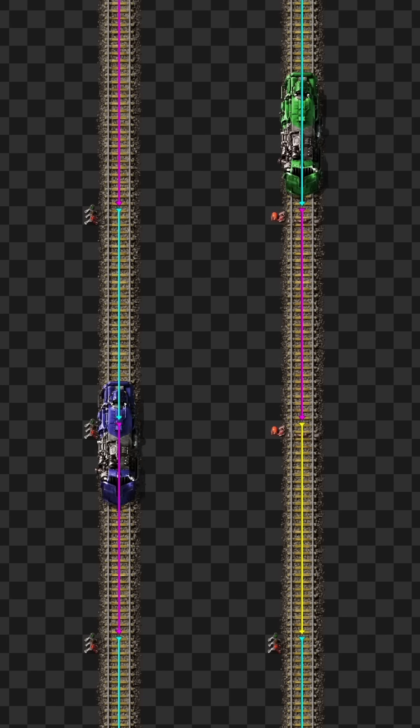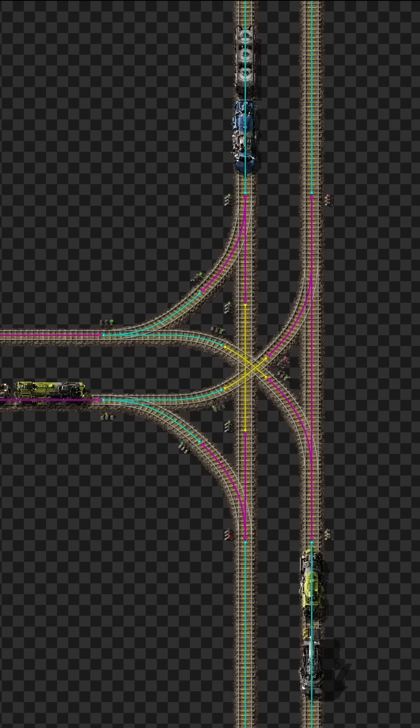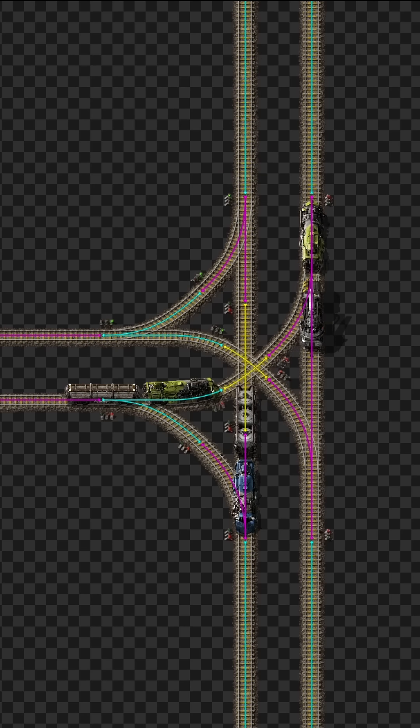Chain signals separate rails into blocks just like regular signals, not only looking at the block in front of them, but also at the signal in front of them. They're used to prevent trains stopping in the middle of the intersection and only allowing them to pass if the next block is free as well.